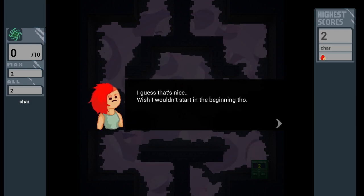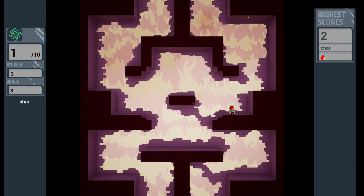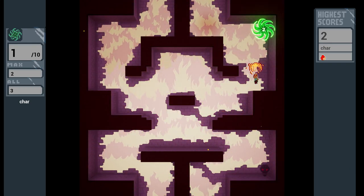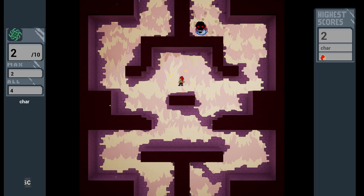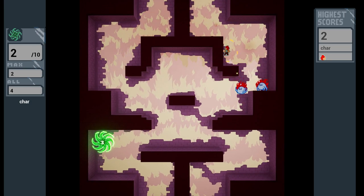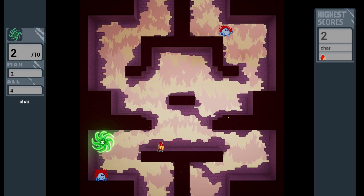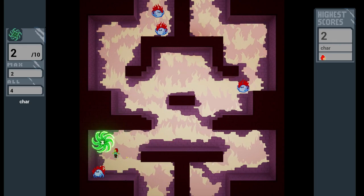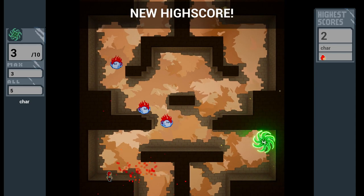Instead of crates you're collecting portals that fuel research which unlocks future levels. The arenas are basic and the screen wrapping can be frustrating. If you're not cleaning up the monsters it's difficult to keep track of them all. You'll end up jumping to a new platform just as a monster is flying in from the top of the screen. It's that tricky balance between killing monsters and collecting the portals.